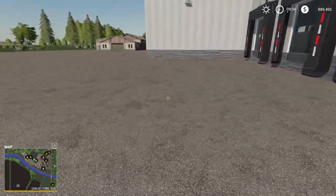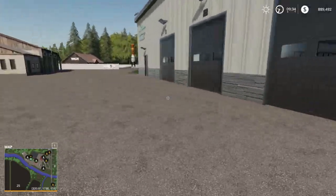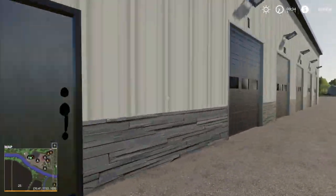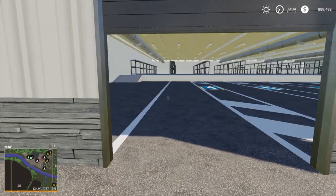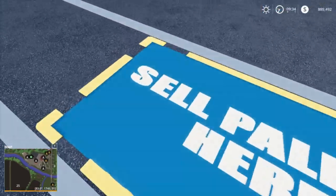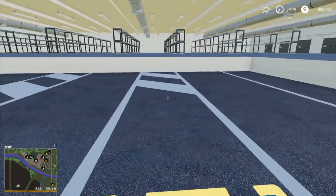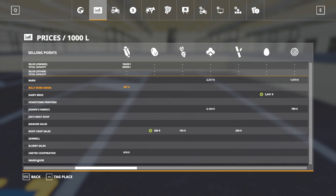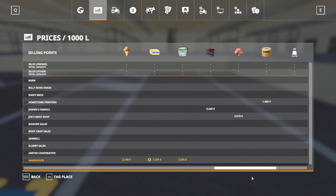Up here we have another sell point. This is the warehouse, which is going to buy pallets of all this different stuff — the cheese, the ice cream, the butter. Oh, that's awesome. I really want to play on this map — I need more free time.